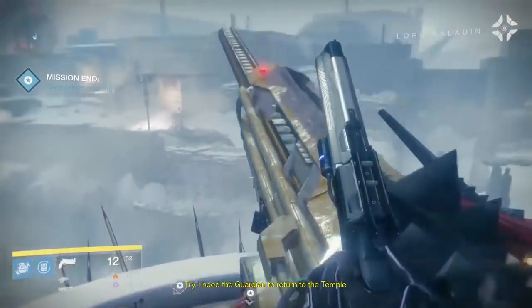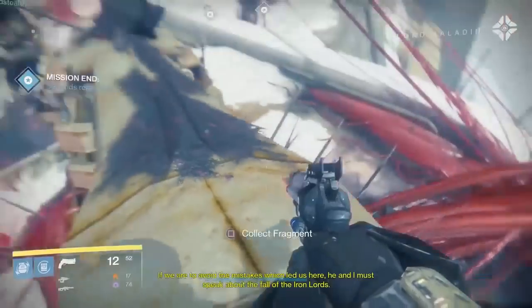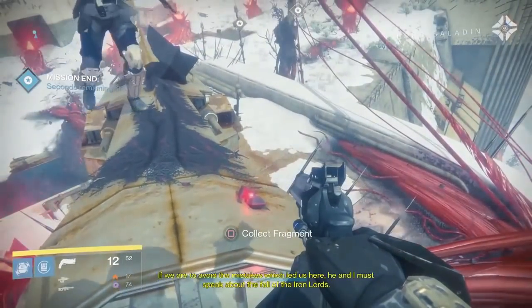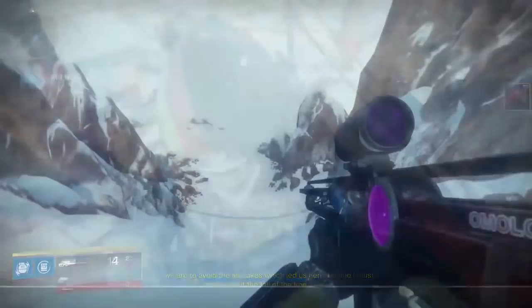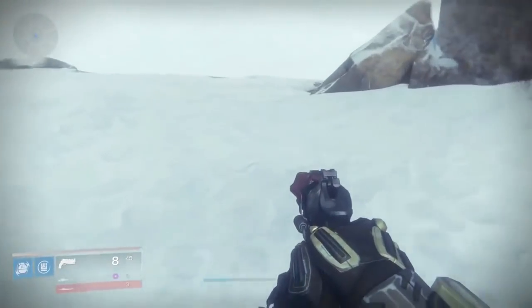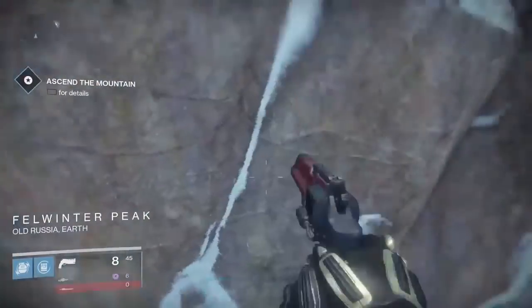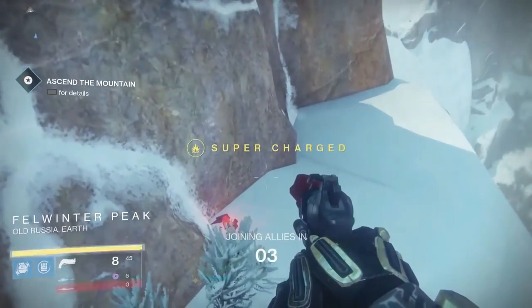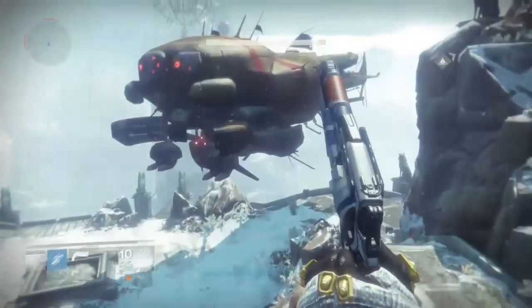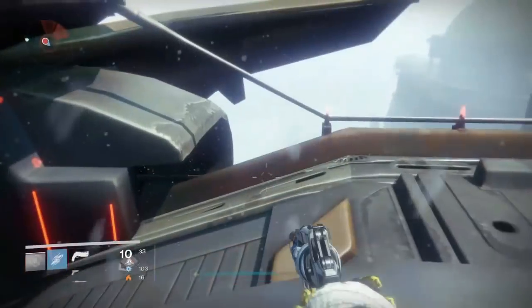Note: in the patrol of the Plaguelands you can get to Clovis Bray 1.8, but you will need a splicer key to access that area. Next, load into the very first mission King of the Mountaintop — once you fall off the gondola, fall off the edge of the cliff towards the right, and there's Iron Lords 2.9.